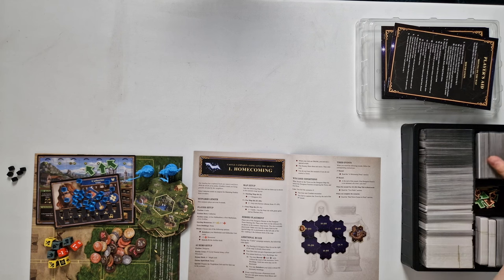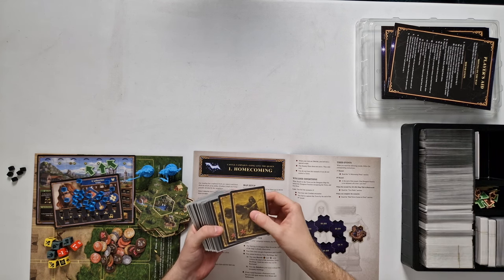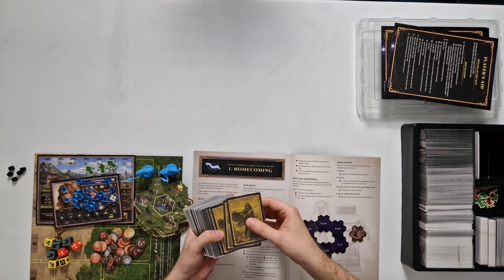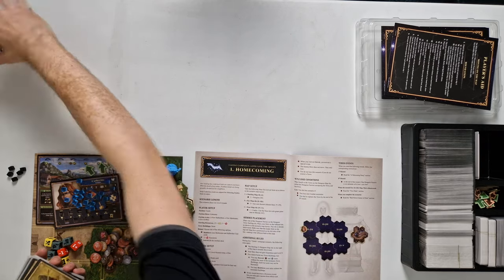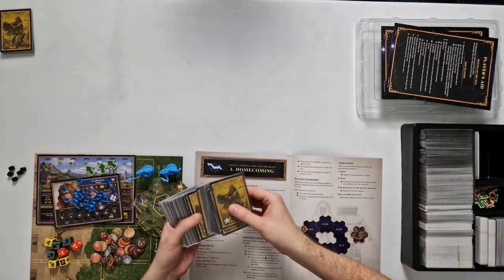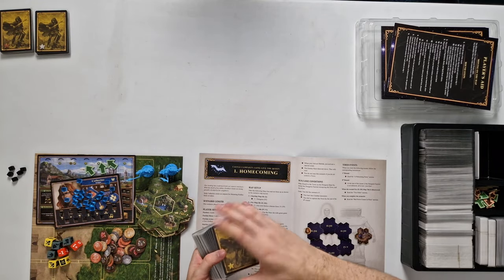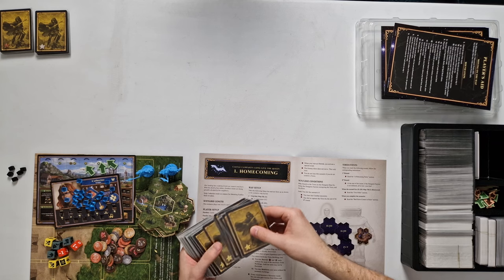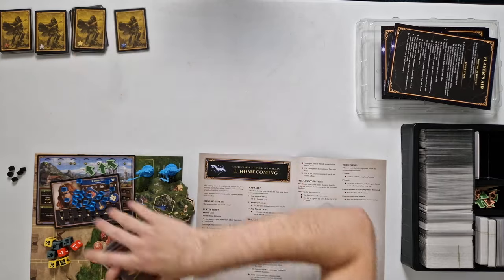Now we are going to start finding all the different cards that we need. Some cards you're always going to need are all the neutral NPC units used for battles against neutral units. These are split up into copper, silver, gold, and last but not least, the Azure ones. Of course, you're going to shuffle these before you start — right now we're just finding them.